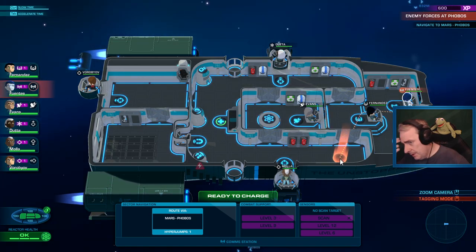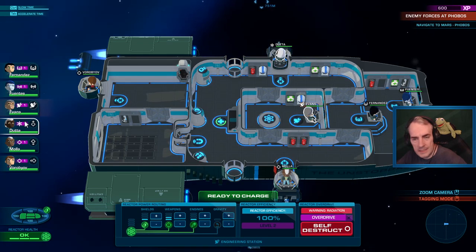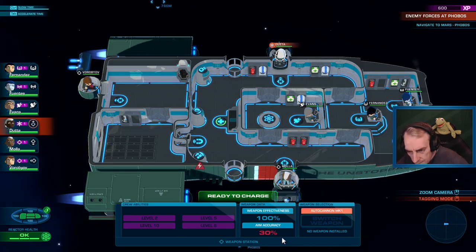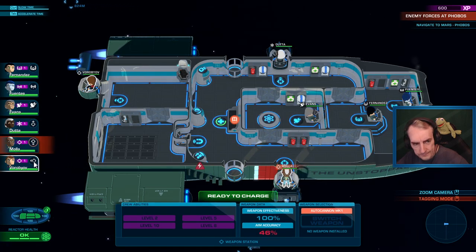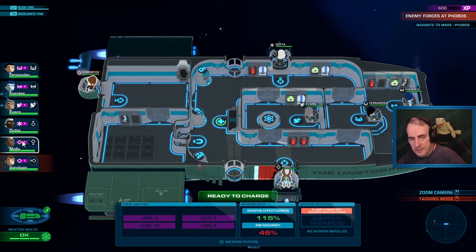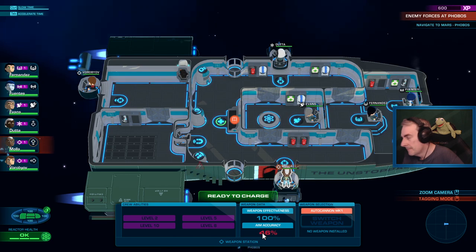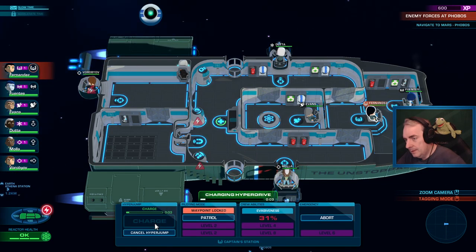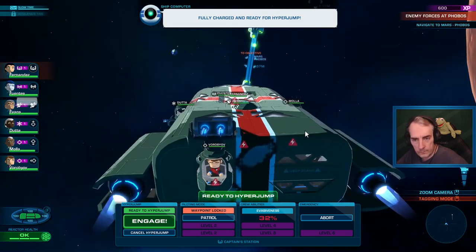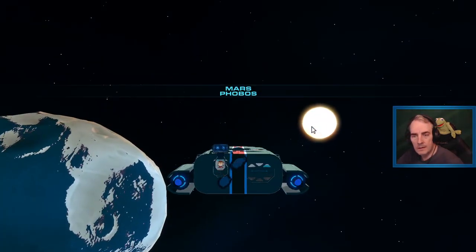The comms officer can scan - I wonder if that means if nobody's in that seat we can't scan. So aim accuracy: the weapons officers are at 100% and 46%, because they're specifically weapons people so they've probably got better aim. I think once we've done the training mission you'll be able to do what you want - at the moment it's only letting you access certain things while you're training.